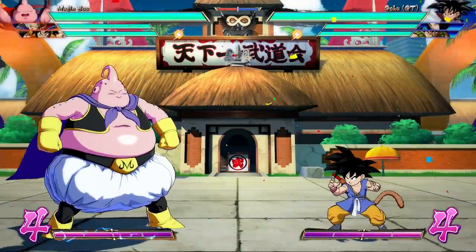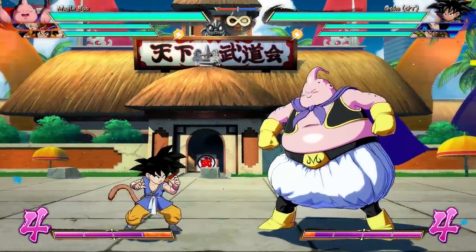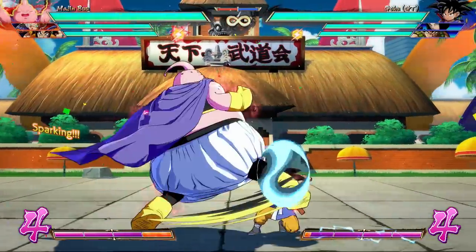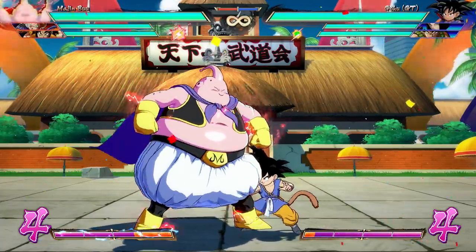Normally, in and of themselves, if I go light-light down-medium, I have to wait for blockstun to be over to go to the other side. However, in Sparking Blast, that's no longer a factor, because you're allowed to jump-cancel everything. So let's show how these examples work in the corner.